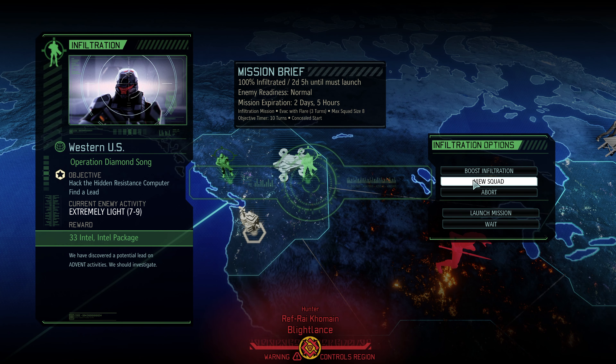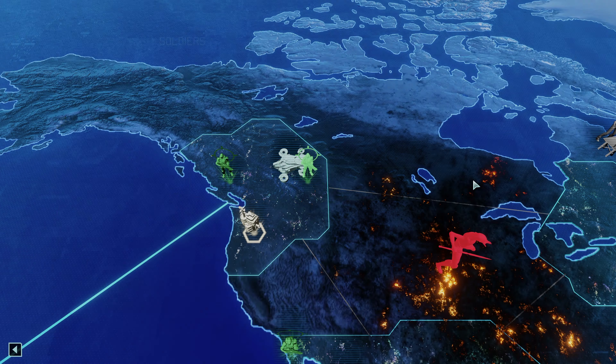Hello everybody, this is Zig Zag Zog coming to you from Western Kentucky. We're back to continue our playthrough of XCOM 2 War of the Chosen featuring the Long War of the Chosen mod. We have before us: hack the hidden resistance computer, extremely light mission. Got to remember it's an evac mission with a timer of three turns.